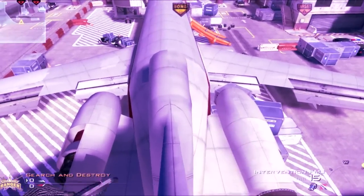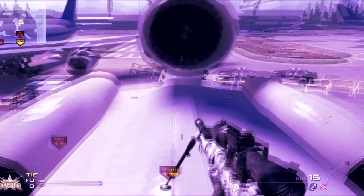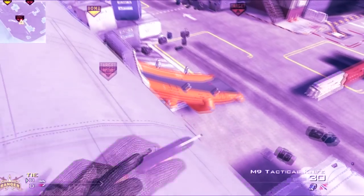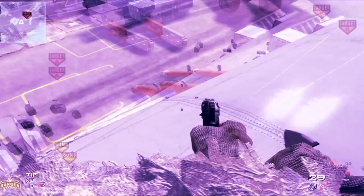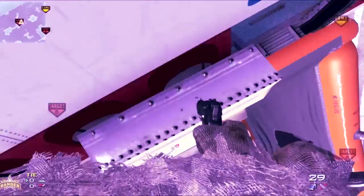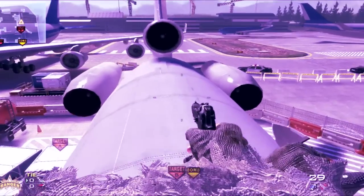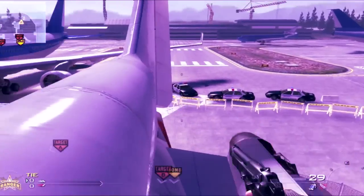You do not need Lightweight to do this one, or this one either - it just makes it easier because you can jump farther. For the door glitch, you basically jump on the door from this side and then you can simply jump onto the plane like that.